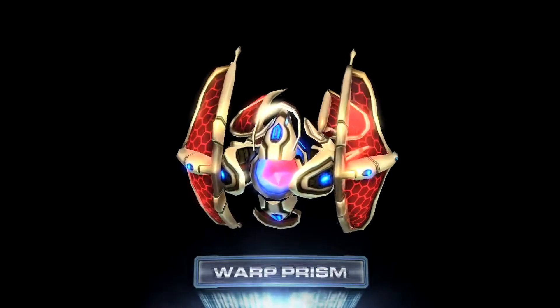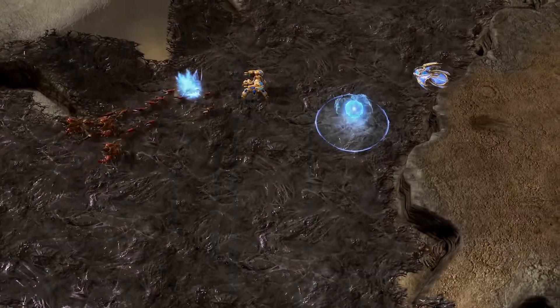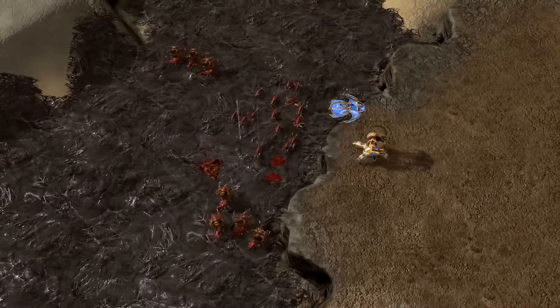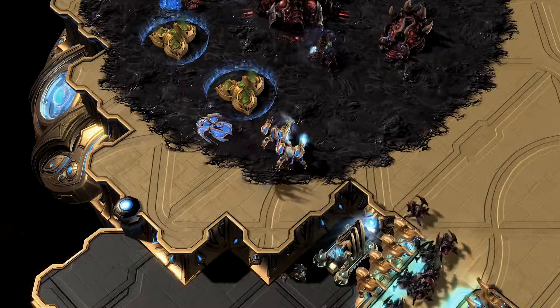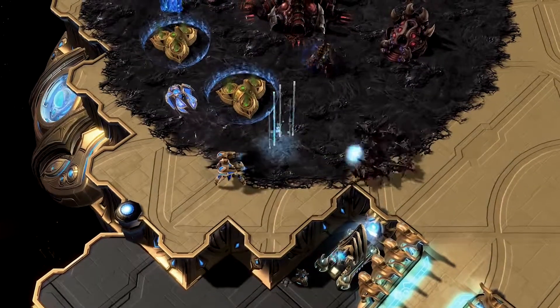The Warp Prism is getting some love with the ability to pick up other units from a distance. This change will also allow the Warp Prism to rescue critical units during engagements. We expect that with this change, we will see Drop Micro become a more core part of Protoss harassment.